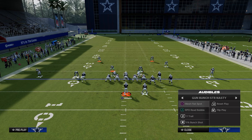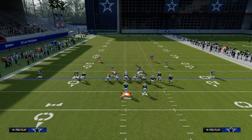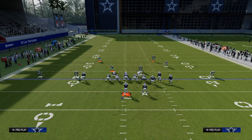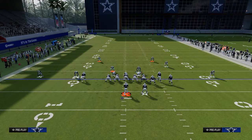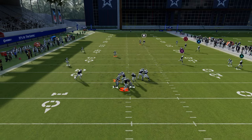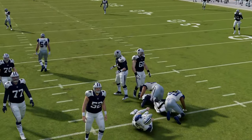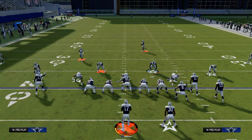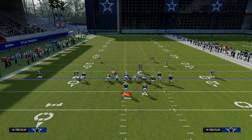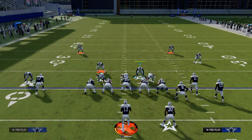If I see the slot receiver run a streak, there's a really good chance it's going to be this route combo right here. My responsibility is the right side corner route, so I'm going to watch this and then take the user to the corner. By just that simple user move, oftentimes they won't throw it and they'll check it down to the end route, which is perfectly fine. We're going to time this up, get pressure, and the pressure should ultimately bust the pipes of the offense.